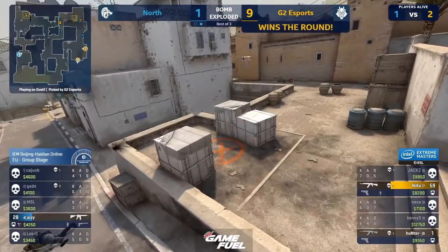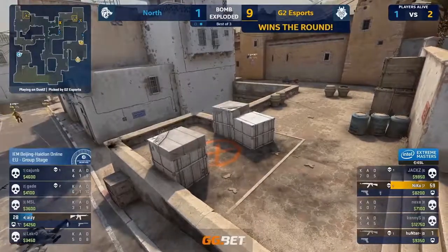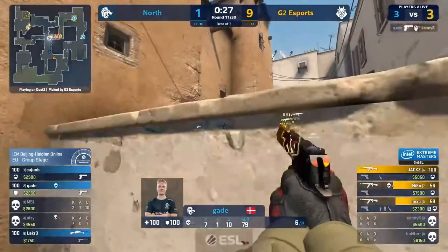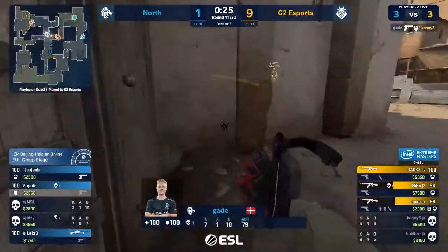Niko — hot feet — having to deal with short and long. Gade is segregating them. He could have a bit of impact if he finds a kill or two. Jumping on up — gets one. What a shot from Gade, and he's wormed his way away. Jax is coming from B now.